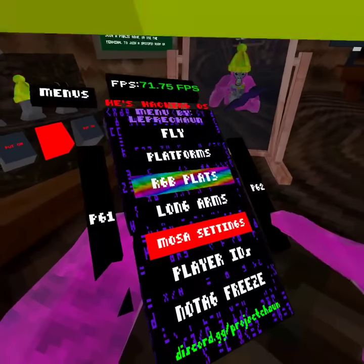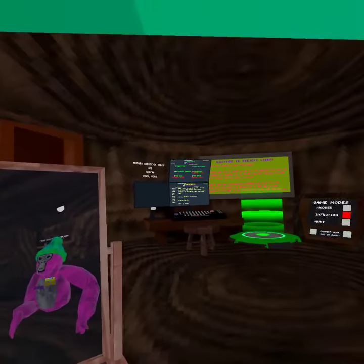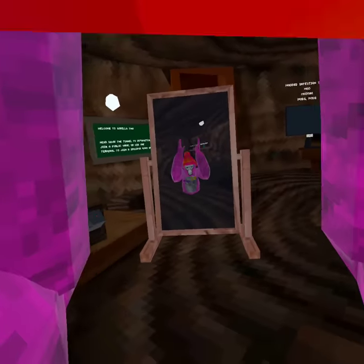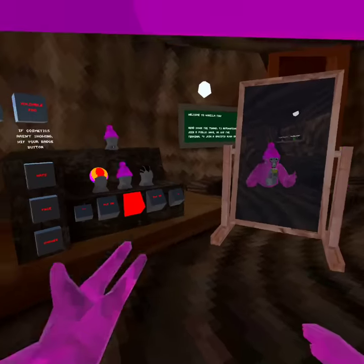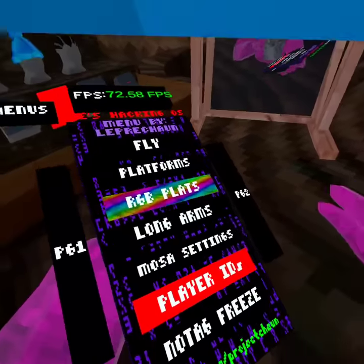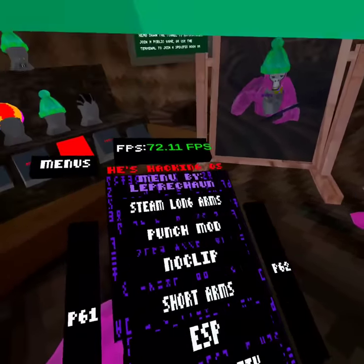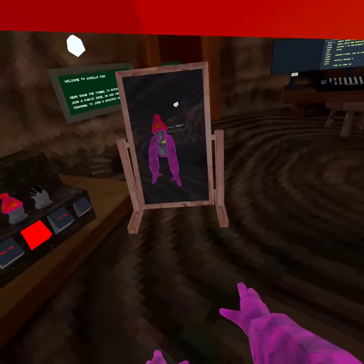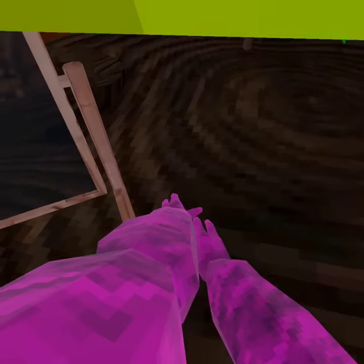There's player IDs which put a player's name and ID above their head. Then there's no-tag freeze. On page two there are Steam long arms which are really good - your head's not messed up but your controllers are way down here.